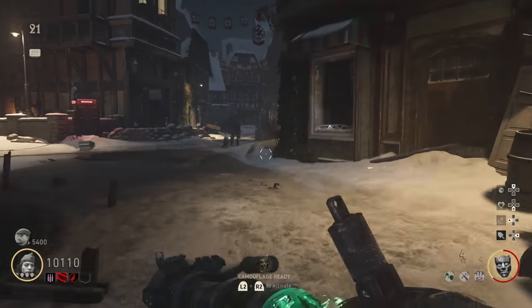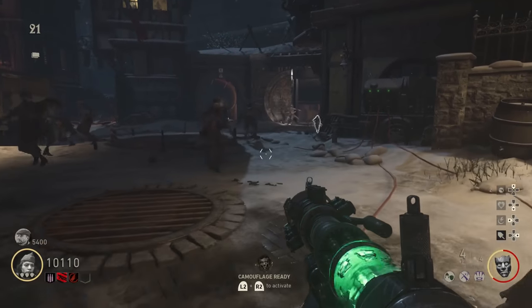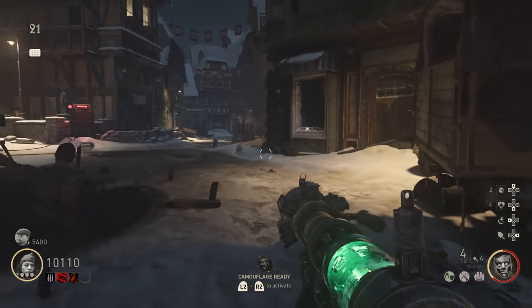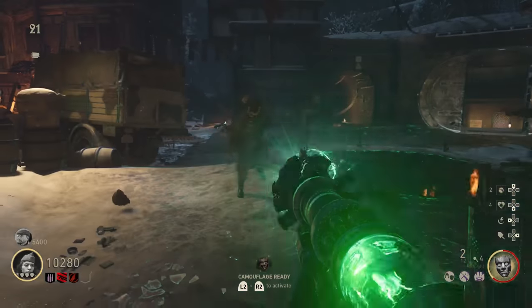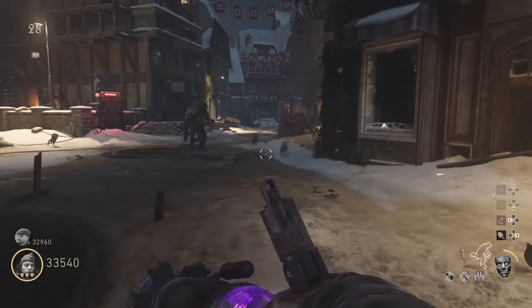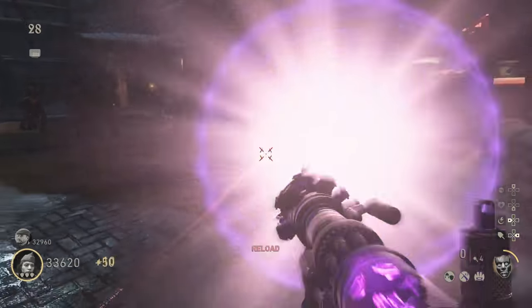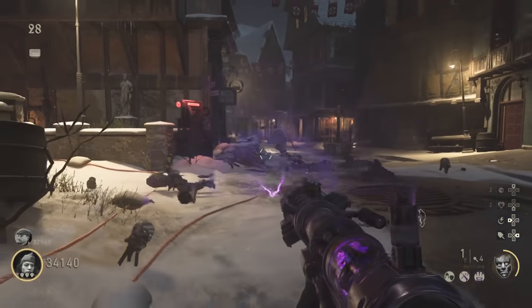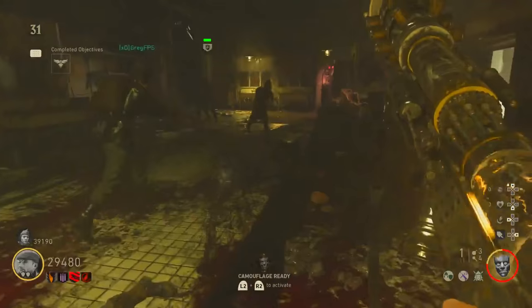Hey, what's up soldiers, my name is Greg FPS, the zombies extraordinaire. In this video I'm going to be showing you guys how to upgrade all four of the Tesla guns on The Final Reich. The four different names are the Reaper, the Midnight, the Bloodthirst, and the Hurricane. I'm going to show you how to upgrade each and every one of these. Down below in the comment section, the top comment will have timestamps for each one, so you can click to jump to a specific upgrade.